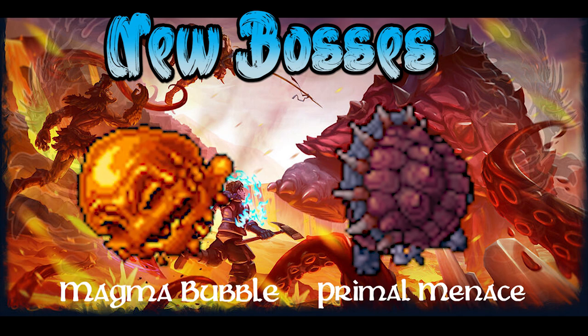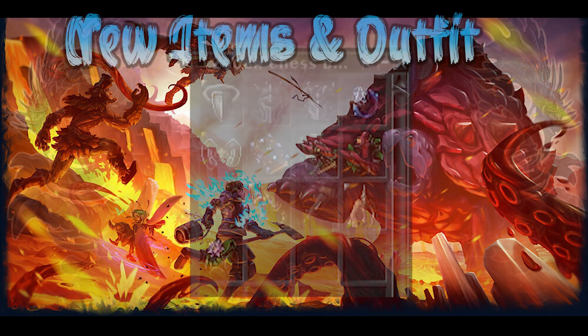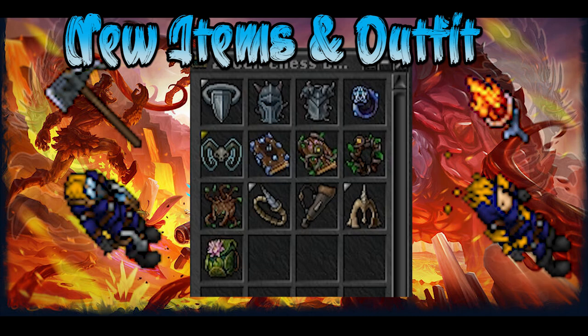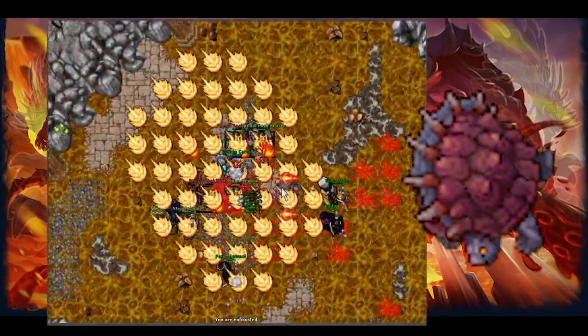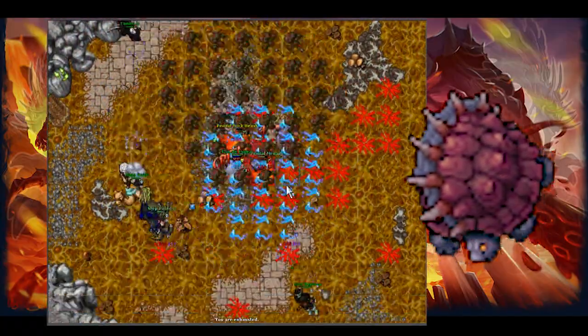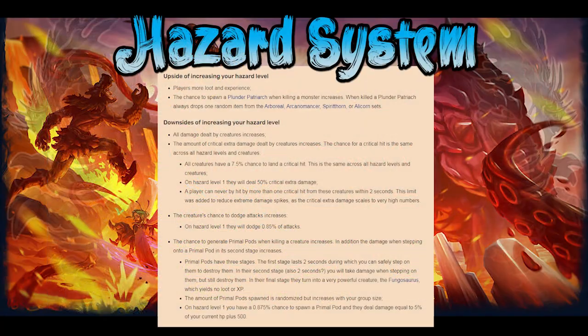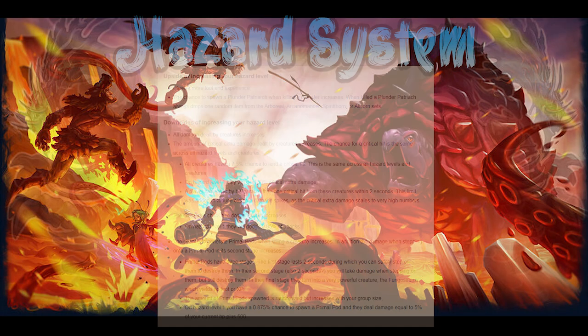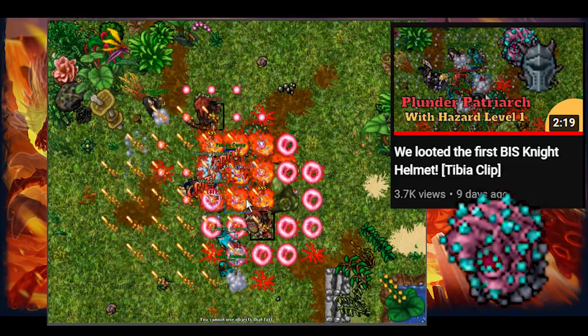The objective of this quest is to unlock access to the Magma Bubble, the main boss that drops the new beset slot items as well as the addon items for the firefighter outfit that you also get in this quest. By defeating Magma Bubble, you can start to do the Primal Menace, which is a secondary boss that unlocks different levels of the hazard system. By having more hazards, all the monsters in here will increase their base damage and get higher chances of dodging attacks, but also will grant more loot, experience, and higher chances of summoning the Plunder Patriarch, which is a monster that will drop at least one of the new beset slot items.